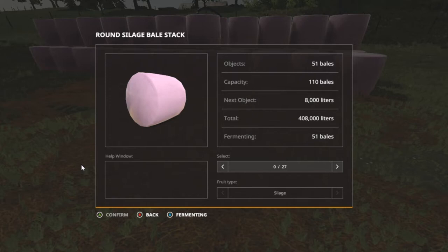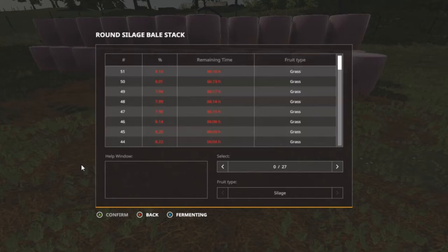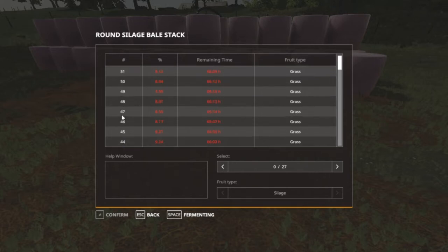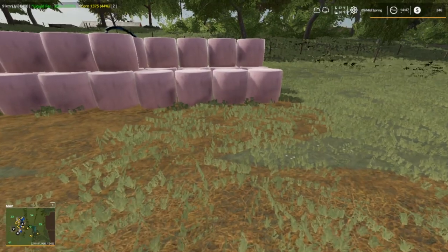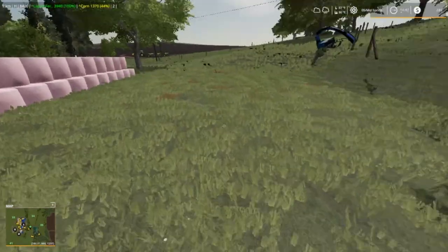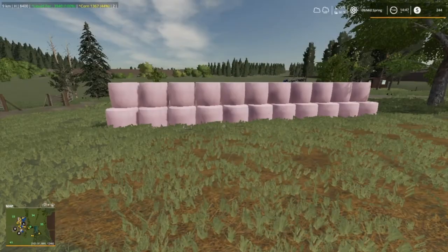No information - you have to actually go in here and push down on your left stick. 51 bales - it can hold 110. 8,000 liters each, with a total of 408,000 liters. Fragmenting 51 bales. I don't think they will tell us the time on the fragmenting. A to confirm, B back, and X is fragmenting. It does tell us the remaining time - 66 hours pretty much on all of it. I'll bet you can get whatever number you want out. Can't get the number - anyway, that's that deal.